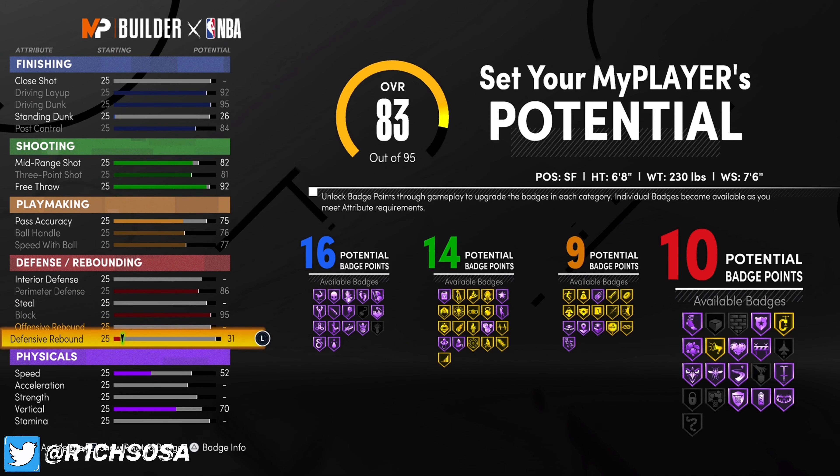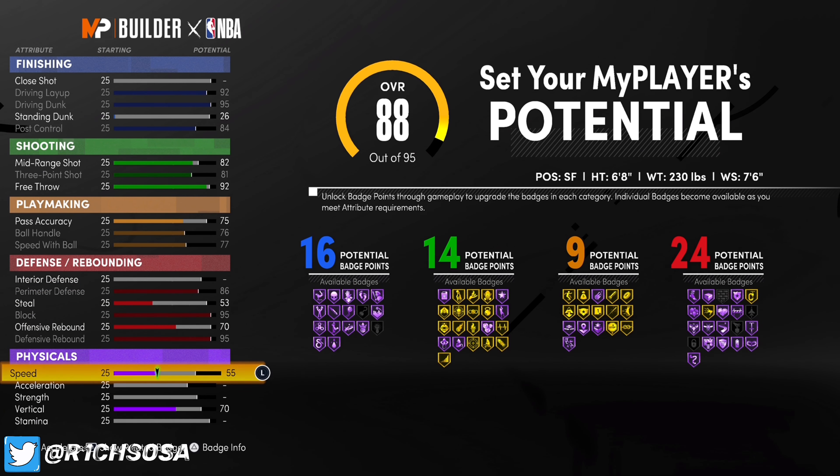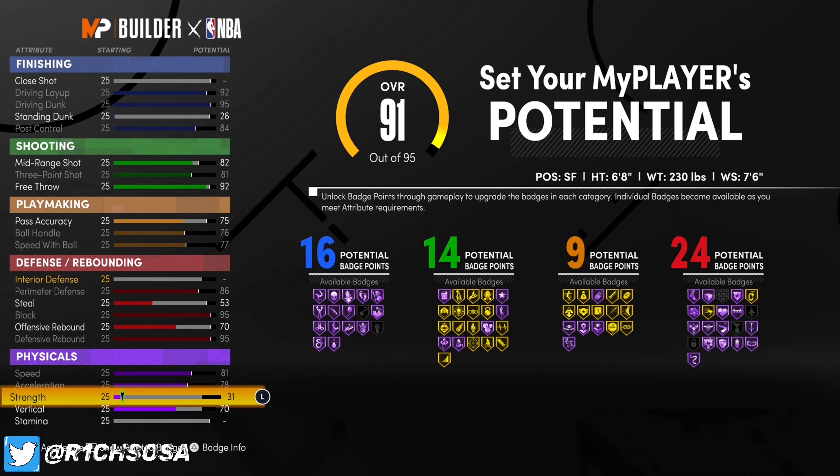When it comes to defense, put your perimeter defense to 86, block to 95, defensive rebound up to 95 — that's going to bring your offensive rebound to 70 — and put your steal at 53. That's going to give you 24 defensive badges.